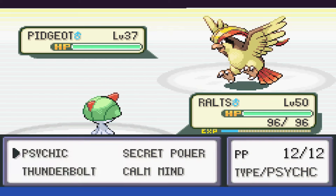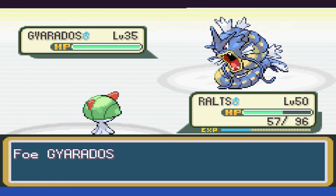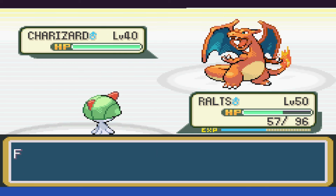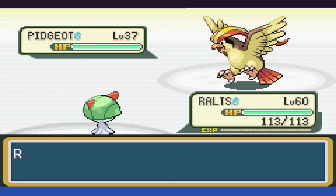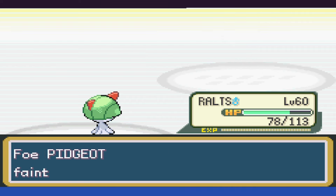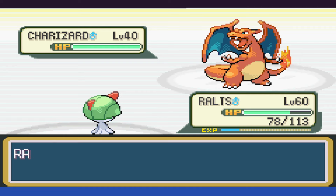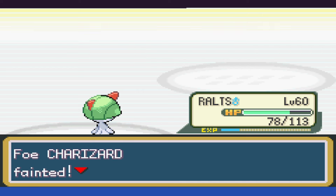Pidgeot is first, and we actually outspeed it now, and take it well below half, as Wing Attack does solid damage before going down. Next up is Gyarados, and now with our levels, we can take it down in one shot, though I'm hopeful the crit wasn't needed. Charizard is out and uses Flamethrower, and that immediately knocks us out. At level 60, we still don't take Pidgeot down with a single Thunderbolt, and instead take it to a sliver, getting hit with Wing Attack. Thankfully, we can now take down Gyarados in a single shot. With Charizard at this level, we finally outspeed it, hit it with a Thunderbolt, and it actually misses Scary Face, so it goes down next turn.